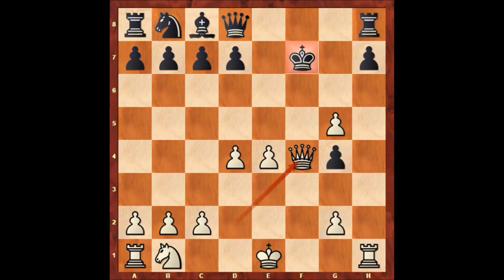King takes on f7, queen to f4 — check. King to g8. And after this move, Paul Morphy castled.